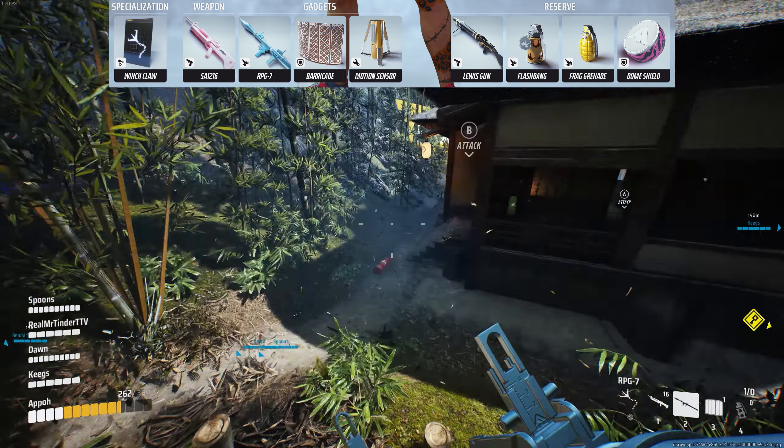Now for reserves, if you are on attack, you might not need so many mines. So we'll bring Data Reshaper to counter any other mine and turret users, Zipline to help your team take high ground and traverse faster, and a Frag Grenade to help clear rooms for your team before entering.